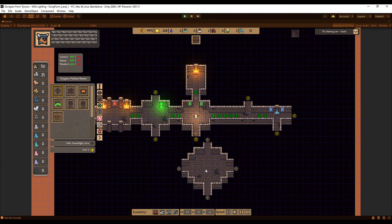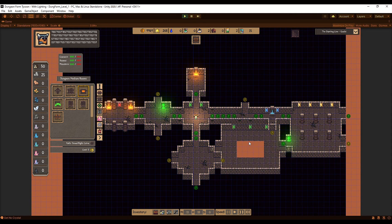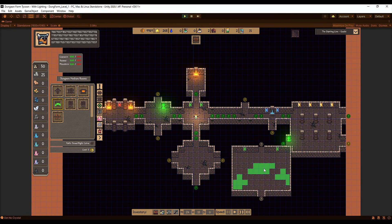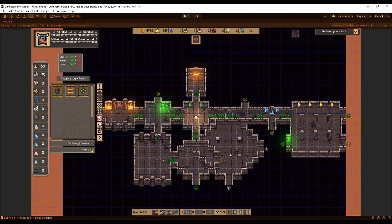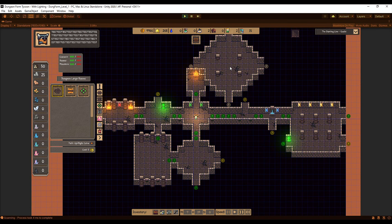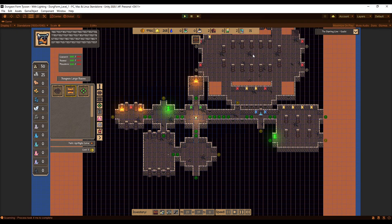Medium rooms are slightly bigger than normal entrance rooms. There are halls we've seen before plus a bunch of new rooms — including one called the Toxic River. Then there are large rooms, which are massive and will be great for battling hard monsters. The largest section includes the Toxic Diamond, Lava Hall — my personal favorite — and other extreme-sized rooms.